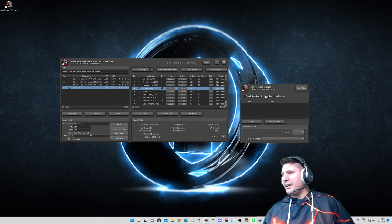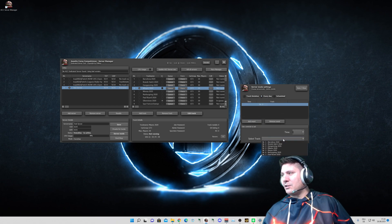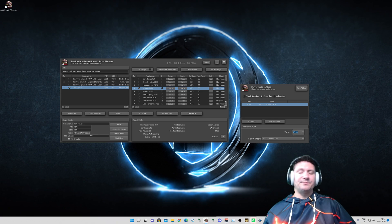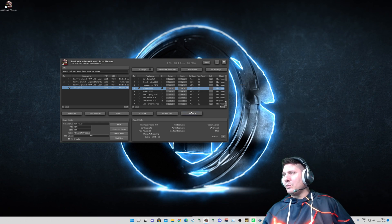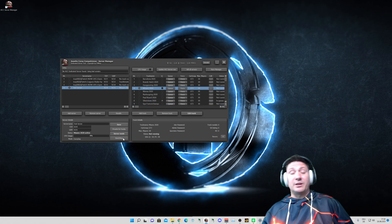Then we have 'Every Day' — you can set up an event. You just select the track and say the time is every day at 10 o'clock he should start the server at Zolder. Then every day at 10 o'clock he would start Zolder, and it works really, really fine.